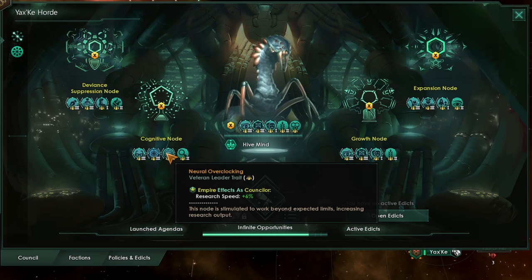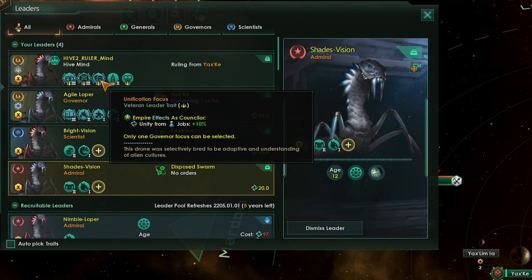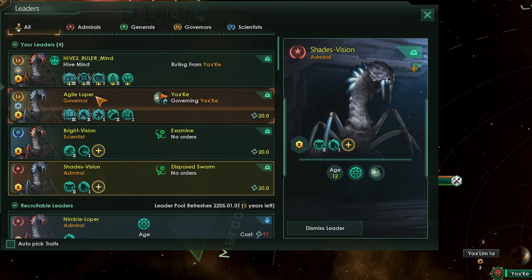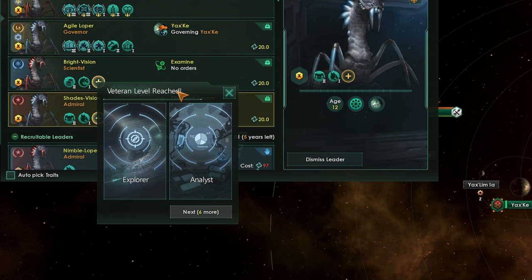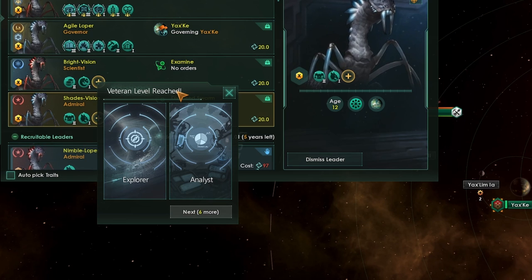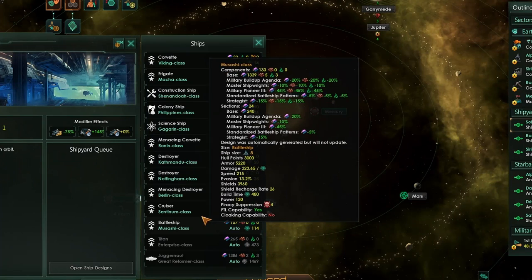I don't think this is much of a problem in single player, but in multiplayer I think this might be quite a bit of an issue. You'll also notice that hive mind leaders do not get access to destiny traits, and apart from our ruler, we also don't get access to any counselor traits in our regular leaders. When we reach a veteran level, instead of having three options, the counselor leader option is not there. Generally, I think this makes hive minds and machines slightly less interesting and slightly less powerful, because the council mechanics are not really there for you to play around with.